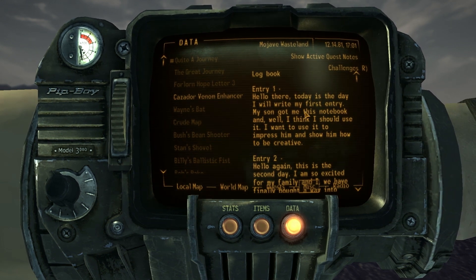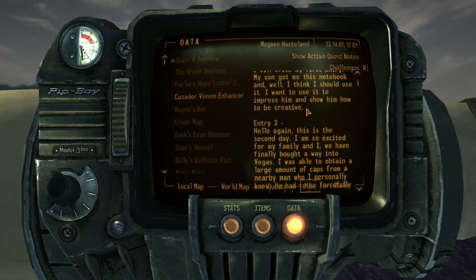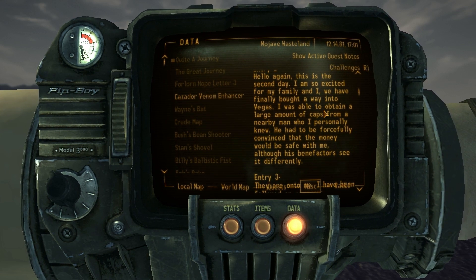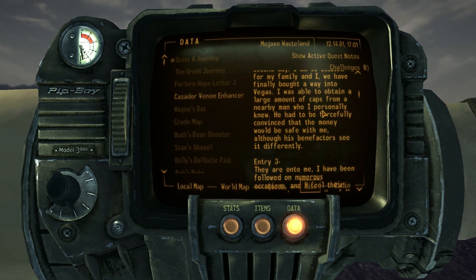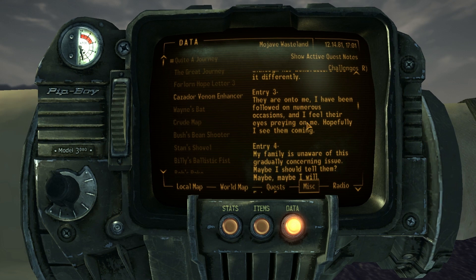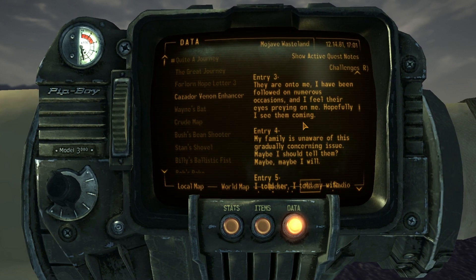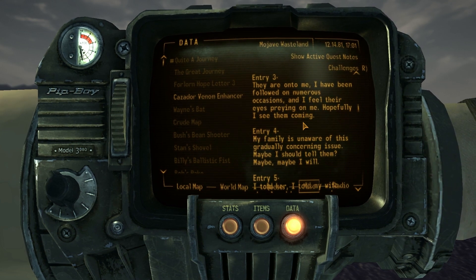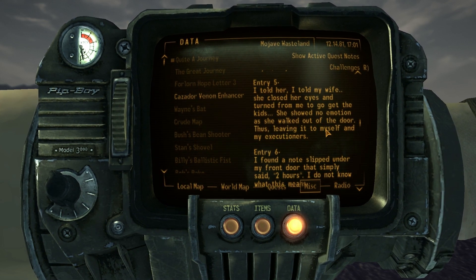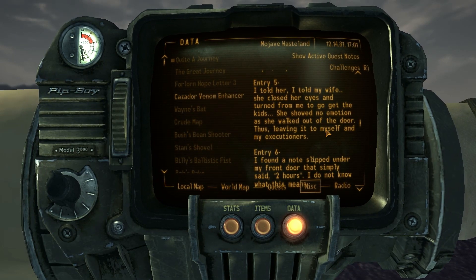Quite a journey. Logbook, Entry one: Hello there. Today's the day I'll write my first entry. My son got me this notebook and I think I should use it. I want to use it to impress him and show him I can write words. Entry two: Hello again. This is the second day. I'm so excited for my family and I. We finally bought a way into Vegas. I was able to obtain a large amount of caps from a nearby man who I personally killed. He had to be forcefully convinced that the money would be safe with me, although his benefactors see it differently.